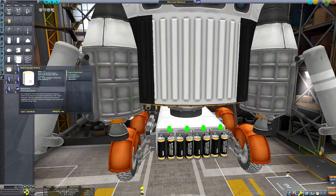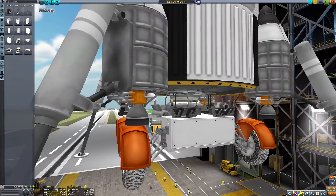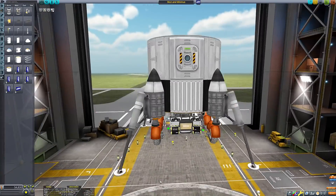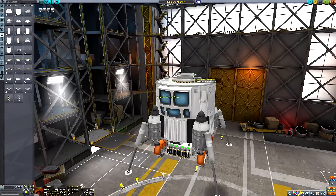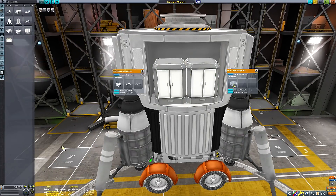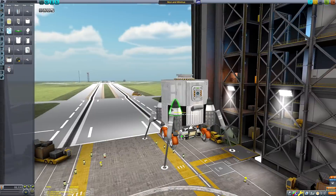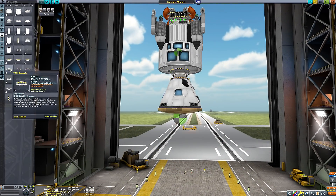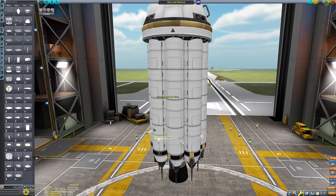We're starting in the Vehicle Assembly Building where you can't see the effects of this mod, but I've got to build suspense and get that view retention up. I saw the trailer, looked at it, and thought the world must know. To showcase the mod, I'm doing a little mission to both Minmus and the Mun — two different celestial objects with slightly different terrain. It applies to every planet and moon in stock KSP, but Minmus was my favourite of the two. It looks absolutely spectacular from low orbit and from the surface.